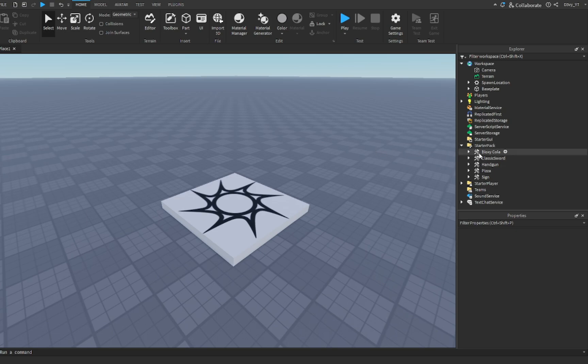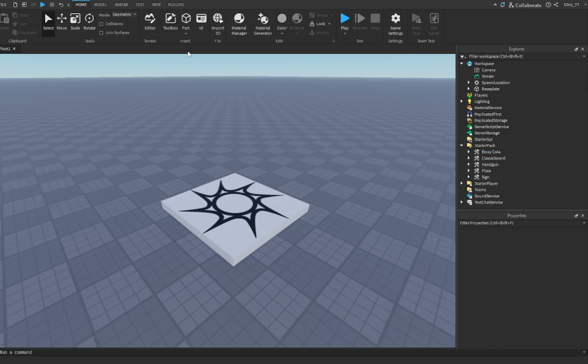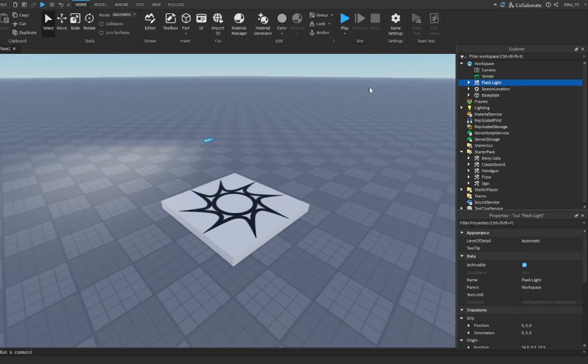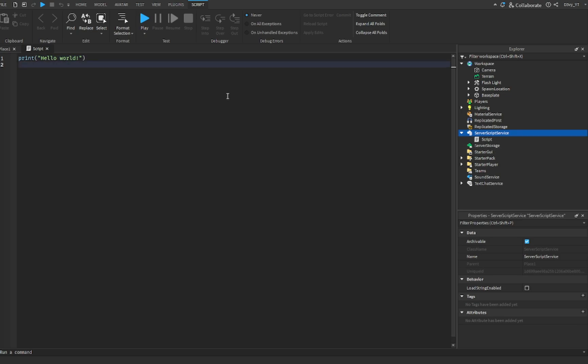For this example we're going to be doing five tools. I have five tools right here — a cola, sword, handgun, pizza, and a sign. Now what you guys want to do, just for testing, go to the toolbox, search for tools, and add another tool. I'm going to add a flashlight that I can pick up later on. Now go to Server Script Service, add a script, and basically all this is just one script and that's it.